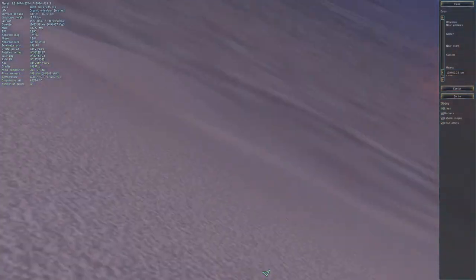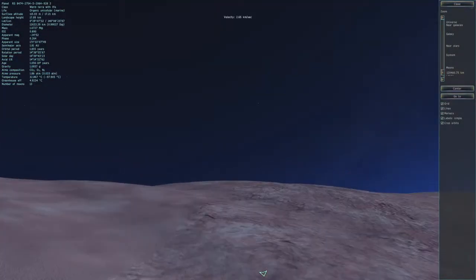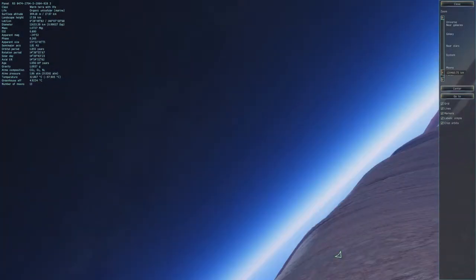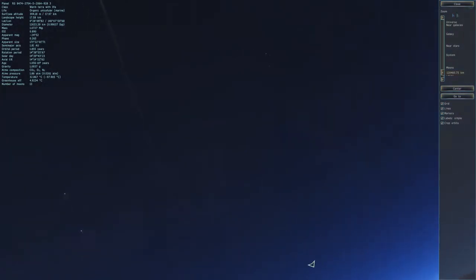If I actually sit on top of the volcano, you can actually see the stars and stuff, so the atmosphere isn't too thick. You can see even the Milky Way galaxy in the background, and my game is really lagging now.